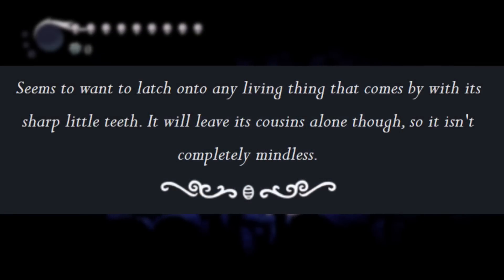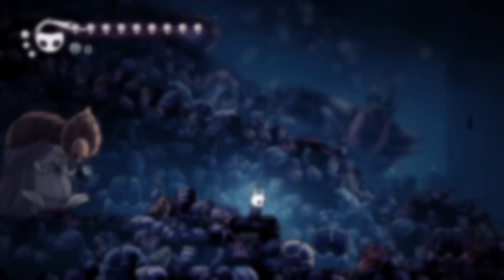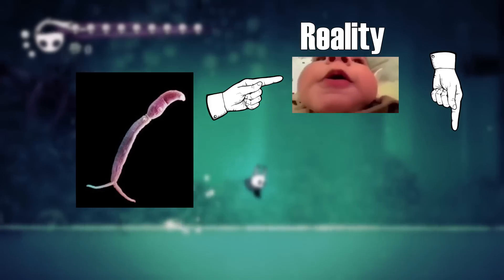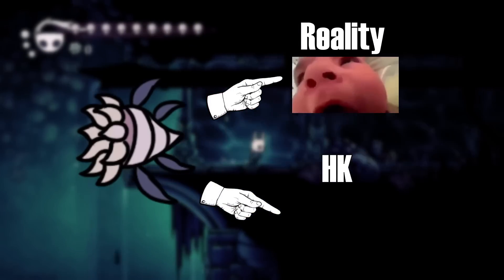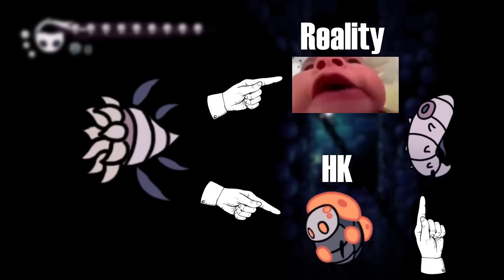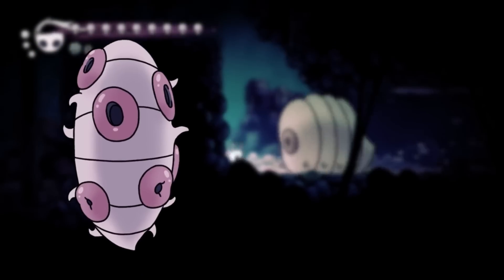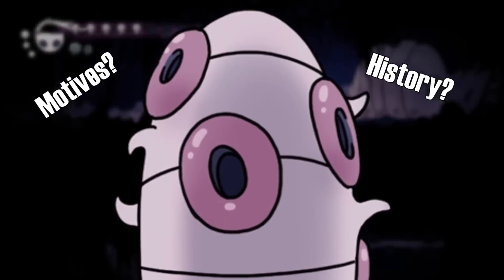The Hunter's Journal also describes them as wanting to attach to anything, similar to how real-life Cercariae do. In real life, these Cercariae then attach to another mammalian host, where they mature into fully adult Flukes. But it is likely that in-game, they feed off any unsuspecting infected bug to fully form into the normal Flukes we see in-game, which then breed with Fluke Marm to produce more larvae, continuing the cycle. With this knowledge, we can then try to map out theories about the Flukes' history and their motives in-game.